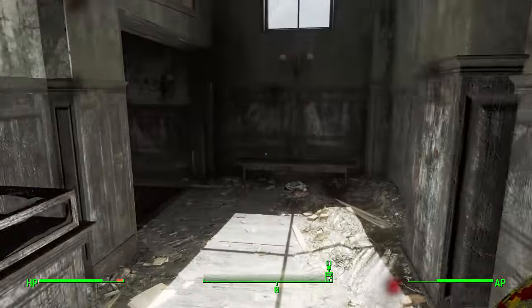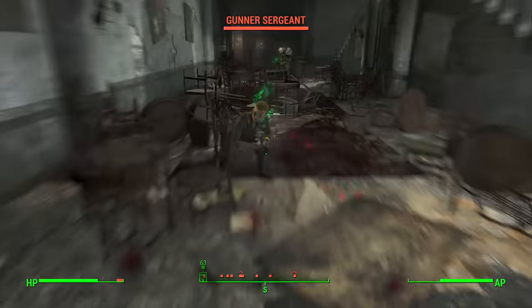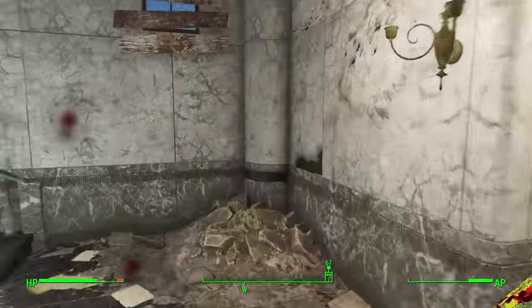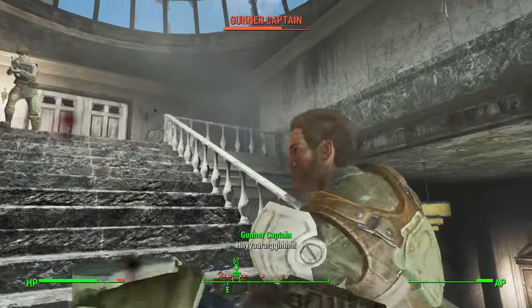If you are okay with a slower weapon and dealing a ton of damage — if you get the right perks — then Cito's Shiny Slugger is a really, really powerful weapon. Totally worth your time. And of course, if you go through Safari Adventure, you're going to get it no matter what.